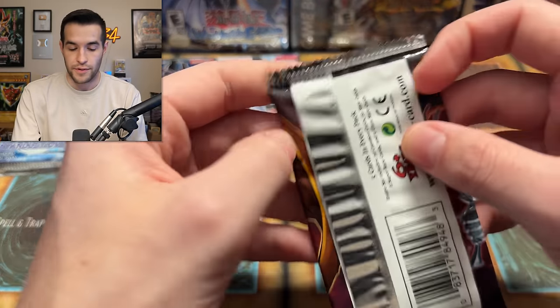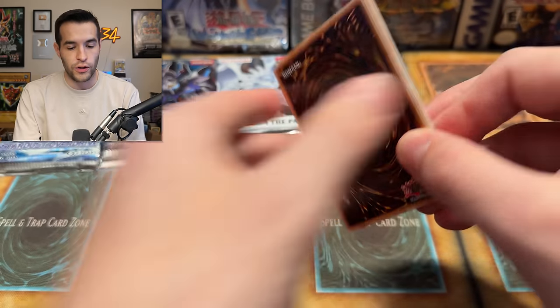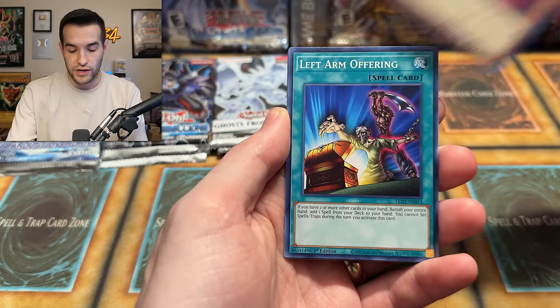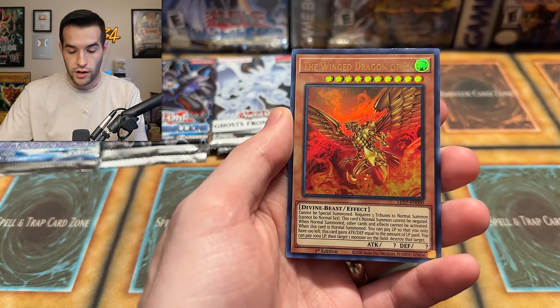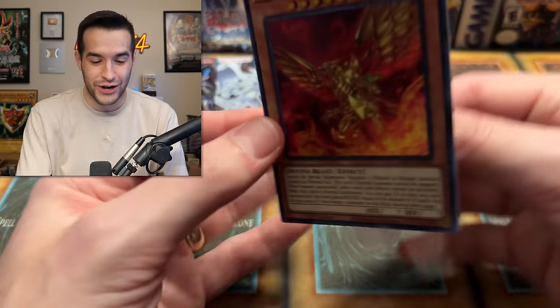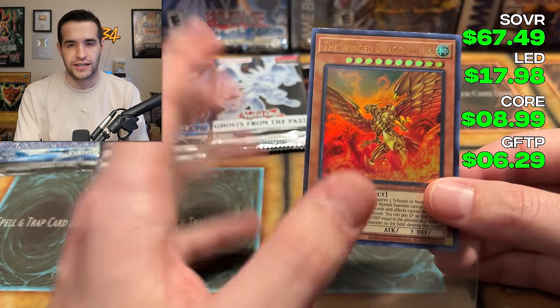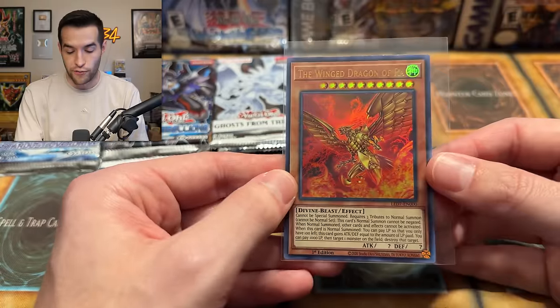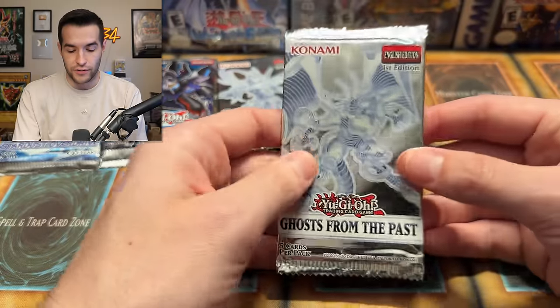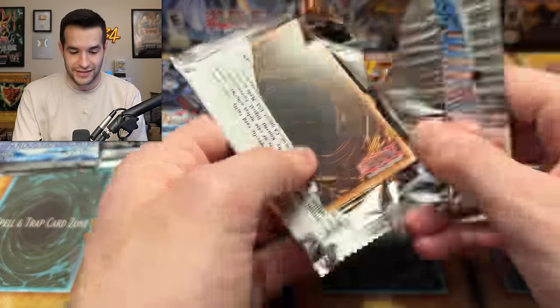Rage of Ra pack two: we have the Winged Dragon of Ra alternate art ultra rare! That could put them in the lead — I remember this being like $15 last time I checked. That's a pretty strong pull. And if we can get that God Slime, even with the reprint, that's going to hold up well — that used to be a $50 ultra. Pretty insane.